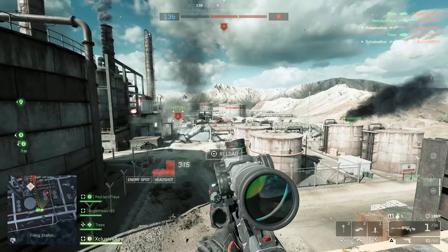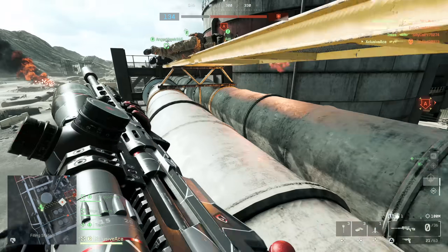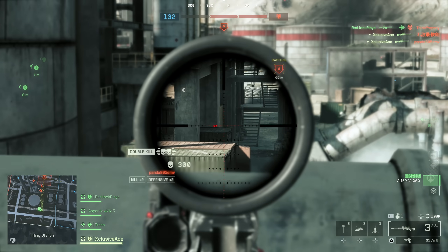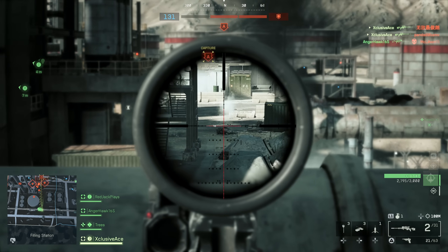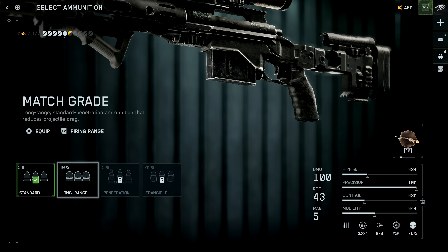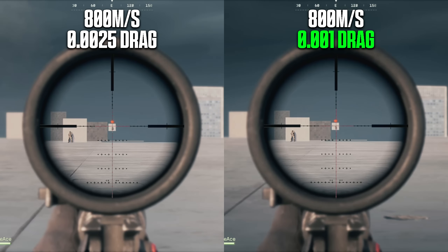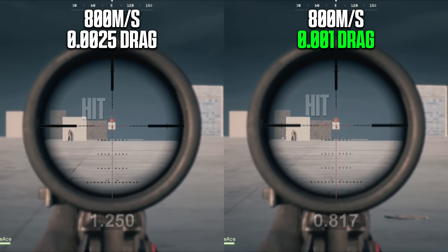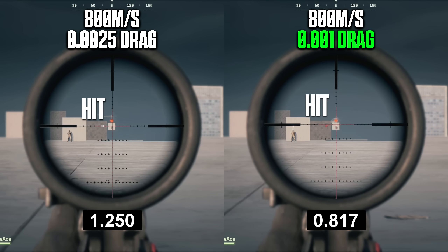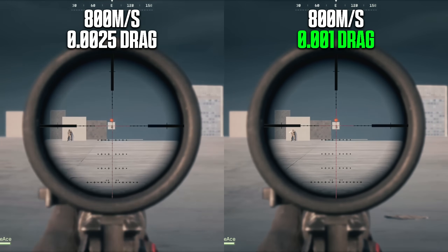For everything outside of DMRs and sniper rifles, you're stuck with that 0.0025 value. There's no attachment or method of changing drag coefficient on anything aside from DMRs and sniper rifles, so for the rest of this video we're really just going to be focusing on those. What I found with my testing is that this long-range ammunition will reduce your drag coefficient from 0.0025 down to 0.001. To show what that means practically, here's an example with the MSR using the standard barrel — muzzle velocity 800 meters per second. On the left we have standard ammunition, on the right we have the long-range ammunition with the reduced drag coefficient. This test was performed at 500 meters, and you can clearly see, especially when we slow it down, there is a very clear difference in bullet travel time between the two, despite the muzzle velocity being identical.